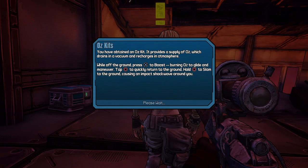Obtaining the Oz kit provides a supply of O2 which drains in a vacuum and charges in the atmosphere. While off the ground, press X to boost.